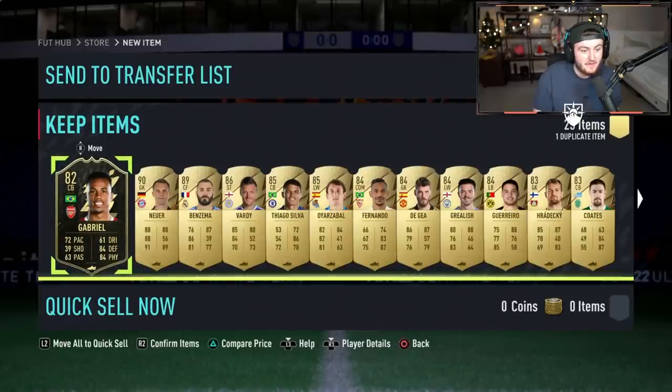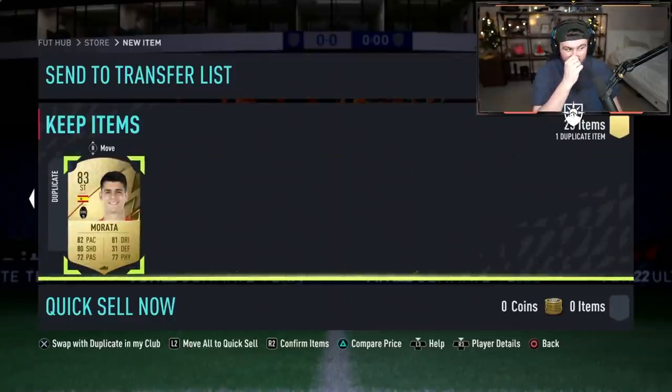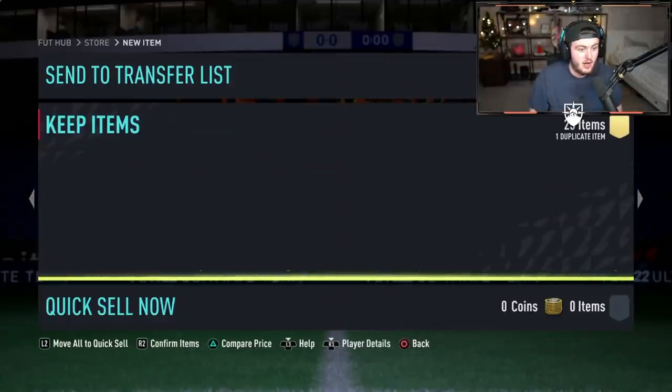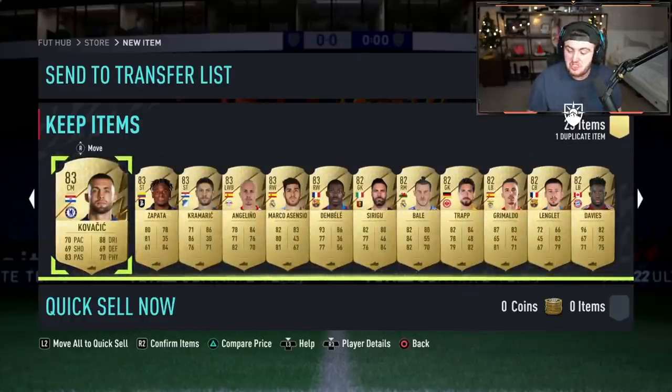Inform Gabriel, Benzema, Vardy, Thiago Silva - good for fodder. Inform Gabriel is not bad to use in the Premier League. You've got Alphonso Davies in there as well, and Ousmane Dembele. The high-rated fodder is decent for an 82 plus pack, and a decent inform. Solid.